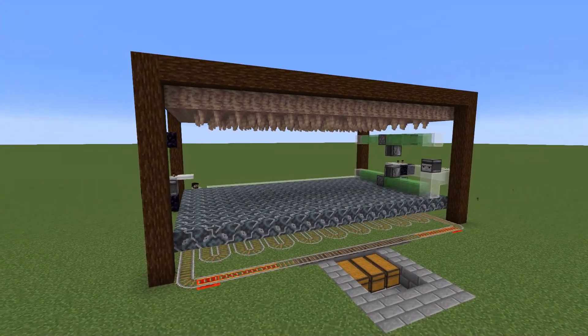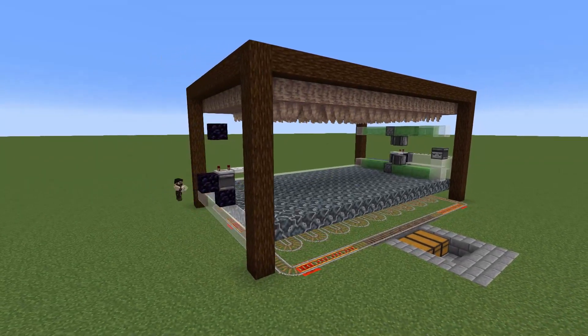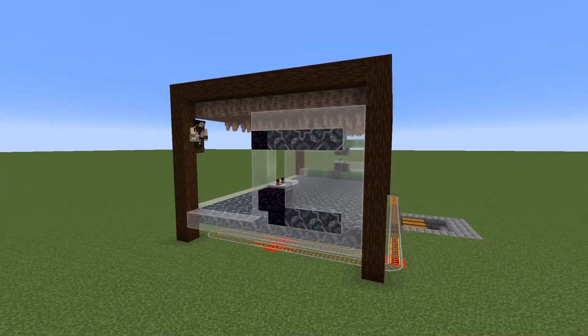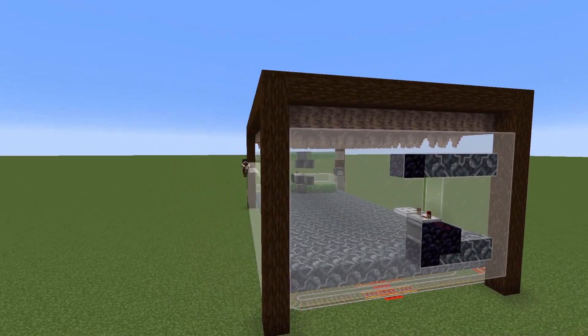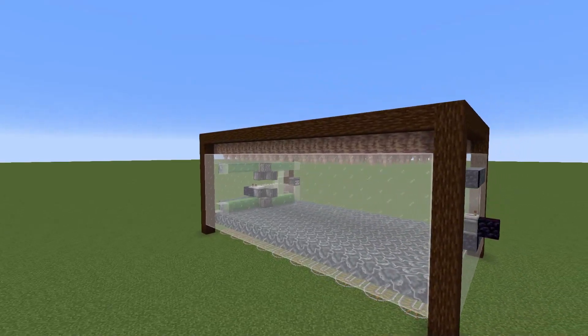Next I'm going to enclose this whole thing in a wall, and that's going to help us on the collection front — it's going to make sure that everything when it's getting bashed around is staying where it can be picked up by the collection system. On the walls I'm just going to make sure that I'm using glazed terracotta, or you could use leaves — anything that slime blocks won't stick to, just where it would otherwise touch the walls.